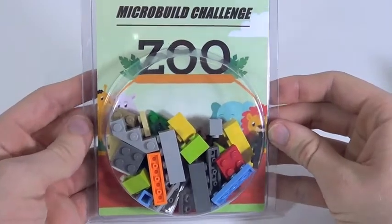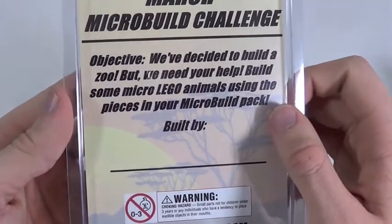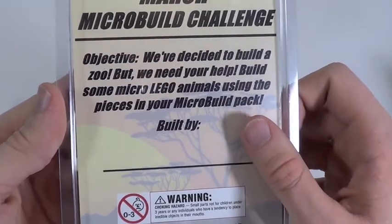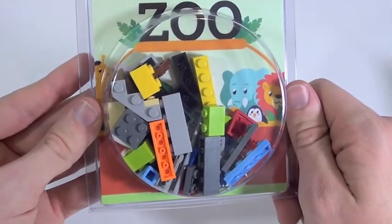Next up here is the micro build challenge. It says objective on the back: we decided to build a zoo, but we need your help. Build some micro Lego animals using pieces in your micro build pack. So you're supposed to build animals with these pieces — I'll take a quick break and build some animals for you guys.